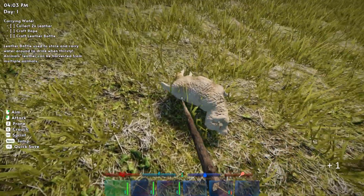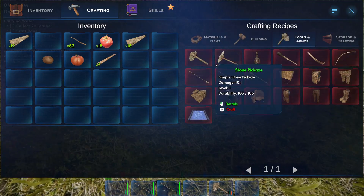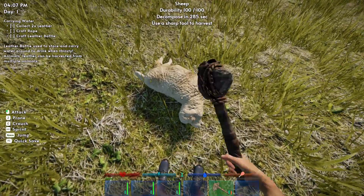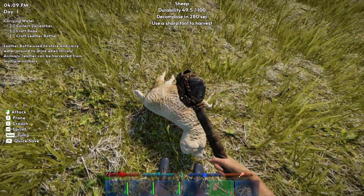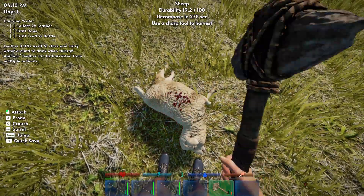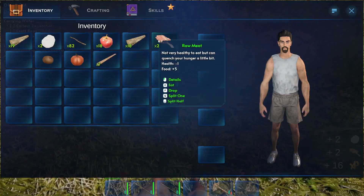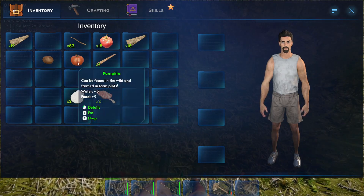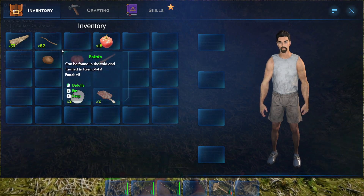Here's our first victim. Oh — headshot, baby! Yeah, you lay down and just take it. Use a sharp tool to harvest. I was not prepared for this. Maybe the axe will work. Durability is going down — it is working. We got some stuff — raw meat and some wool. Bones would have also been nice. We also have a lot of apples in our inventory — we had food and I didn't even know about it, gamers.